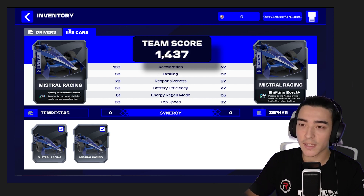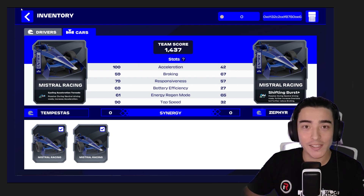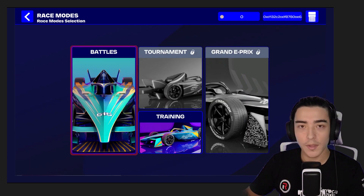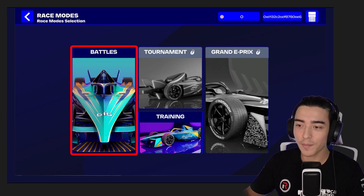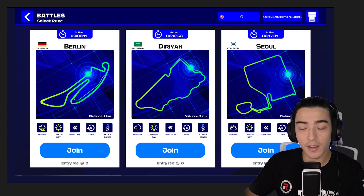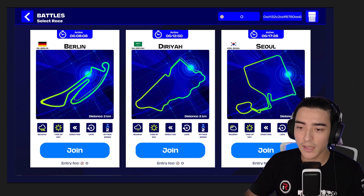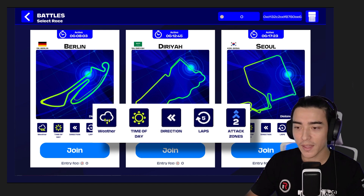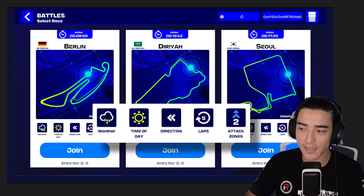Going back to the main menu, click on the race button. There are a few game modes to choose from, but we're going to jump straight into a battle. Currently there are three events you can join: Berlin, Diria, and Seoul. Under the track map you can see different types of weather, time of day, track direction, number of laps, and how many attack zones there are. Just like real-life Formula E, attack zones are areas where you can drive slightly offline to gain a bonus — in-game this gives you a 50-kilowatt speed boost you can deploy for a few seconds to gain an advantage over other cars.